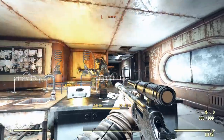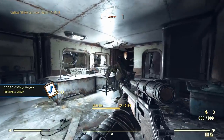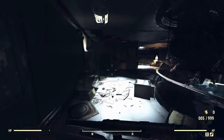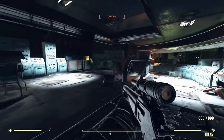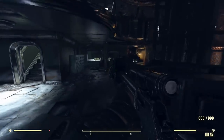A thing you could get into the habit of doing with lever guns is just topping off your mag. If there's nothing on your screen to shoot at, you might as well hit the reload button and chamber some rounds in the tube. Interestingly, the tube being elongated by the long barrel doesn't increase your ammo capacity.